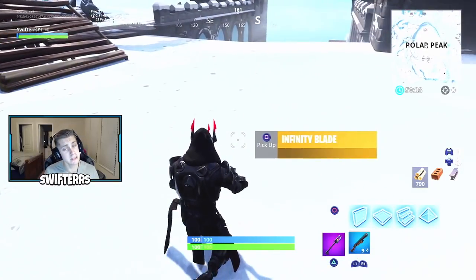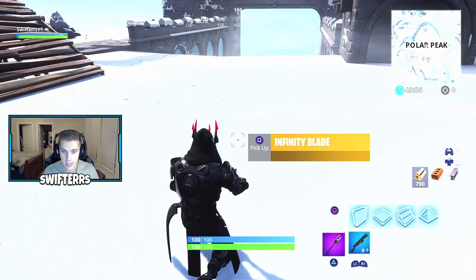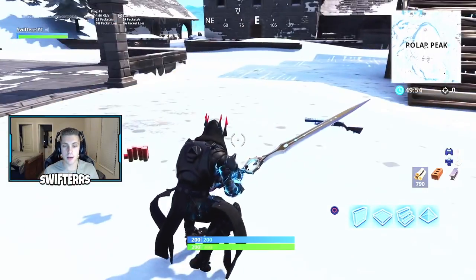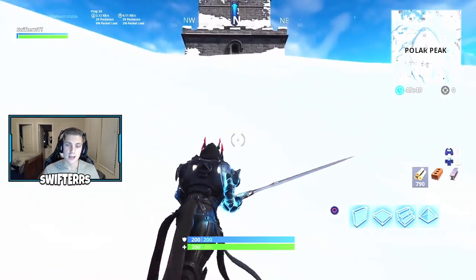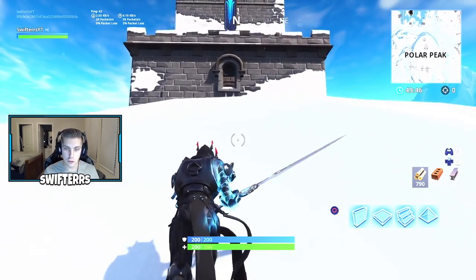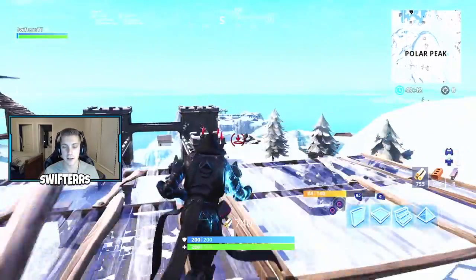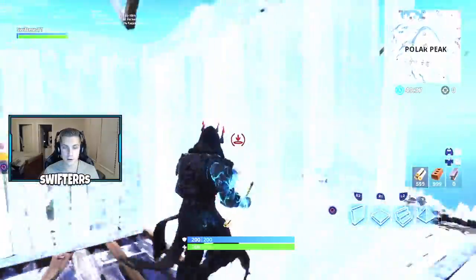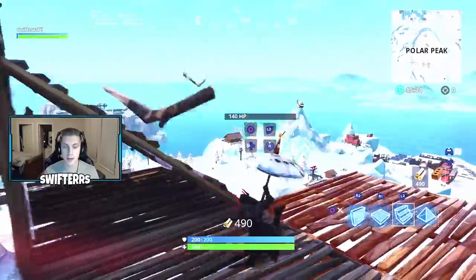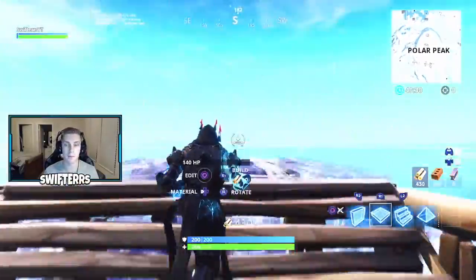Right now the Infinity Blade is invisible, but as you can see I've got a shotgun in my hand, and as soon as I pick up the Infinity Blade it's going to drop my shotgun — this applies to all of the other loot I have in-game. I really think the Infinity Blade is a super awesome item, and I'm a little surprised it's not available in just a limited time mode — it's instead available in every single game mode in Fortnite. Let me know your thoughts, opinions, and feedback regarding the brand new Infinity Blade sword and melee weapon.